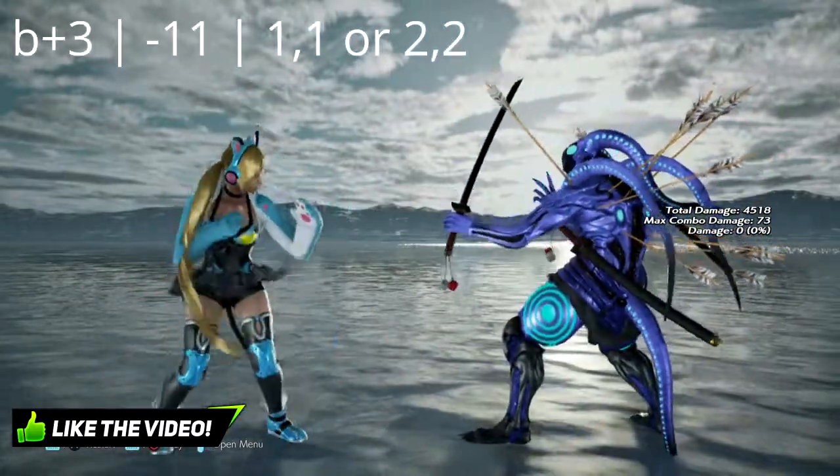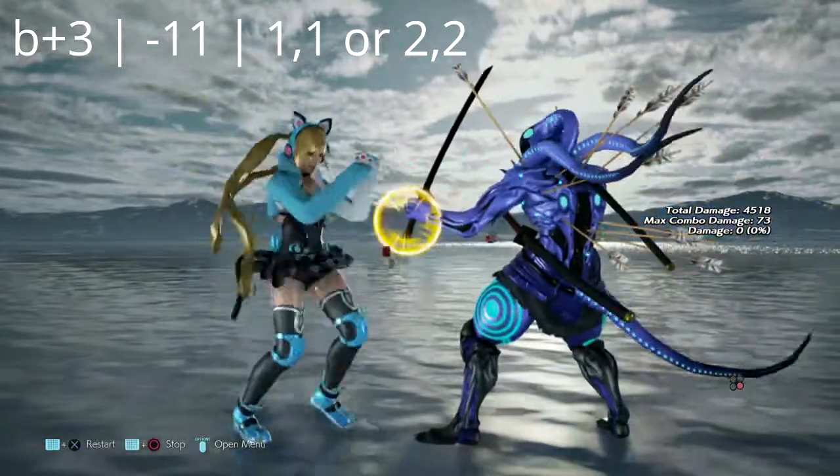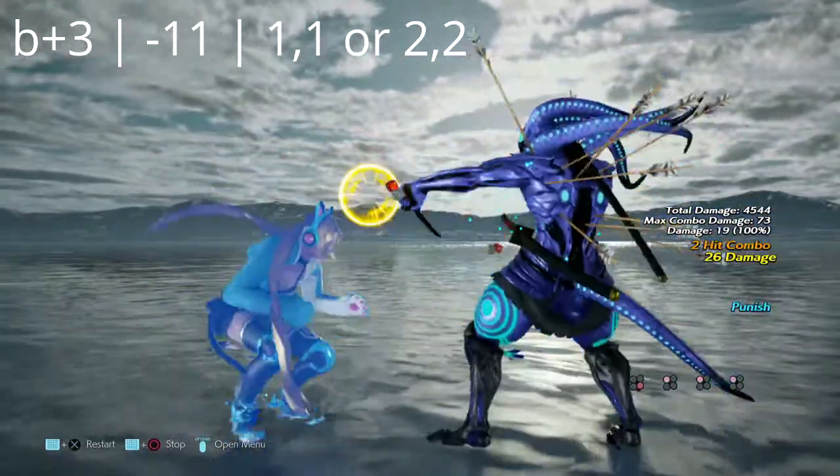Lucky Chloe's back 3 is negative 11 on block. If she does hold back, she can put herself into back turn for more back turn shenanigans.